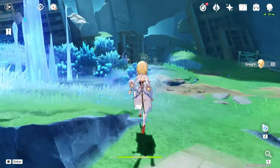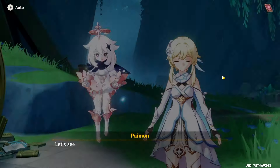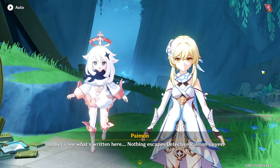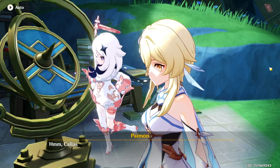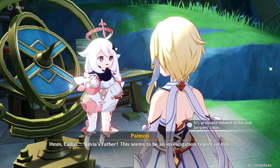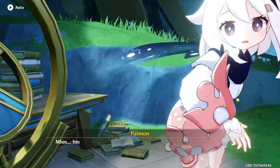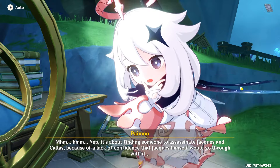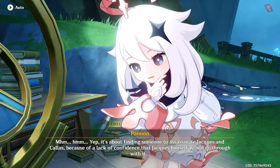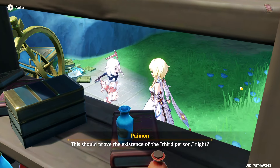This is all horrific stuff. Let's see what's written here — nothing escapes Detective Paimon's eyes. Callous — Navia's father. This seems to be an investigation report on him, it's probably related to his case and Jacques's case. It's about finding someone to assassinate Jacques and Callous because of a lack of confidence that Jacques himself would go through with it. Yeah, that confirms what we suspected. This should prove the existence of the third person, right?